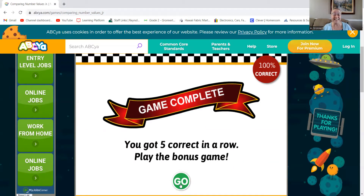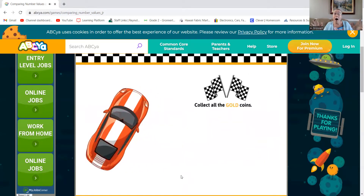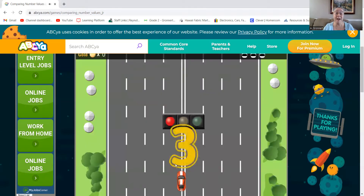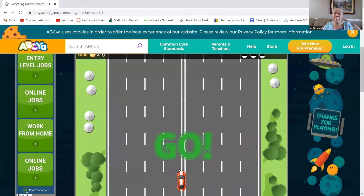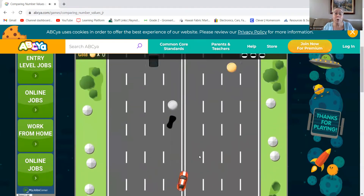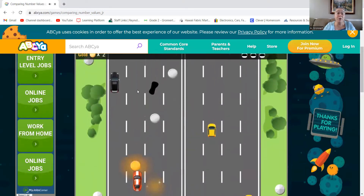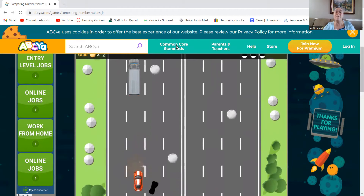Too much fun. Let's see what that is. Collect all the gold coins! Touch and hold anywhere to accelerate. I'm going to go fast. Slide your finger left and right to steer. Click go. Let's play. I'm going to get the gold coins. Yes! Oh no. There we go — gold coins! Much fun. I hope you have as much fun playing the game as I did. I can't wait to see how many gold coins you get.